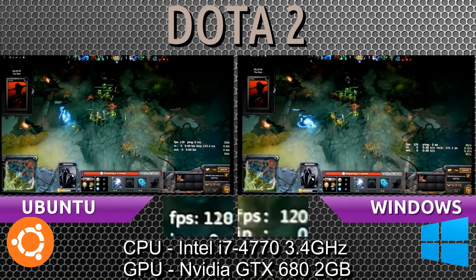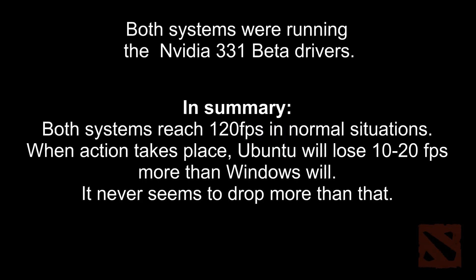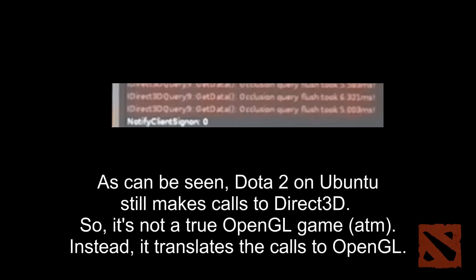That pretty much concludes this test. When there are two heroes in the scene or a bunch of creeps, you're going to get about 120 frames per second on both systems. However, when four heroes or more start entering the scene, you're going to see a dip on Ubuntu's side. It looks like either the particle effects or the polygons on the heroes are affecting the frames per second. Also, inside Ubuntu's console itself, it was doing a whole lot of Direct3D queries and they were shown in red, so it's very possible there is an error or warning on Ubuntu's side.